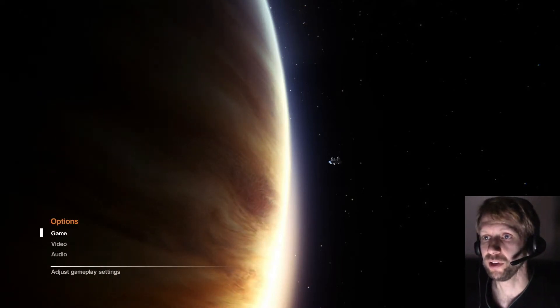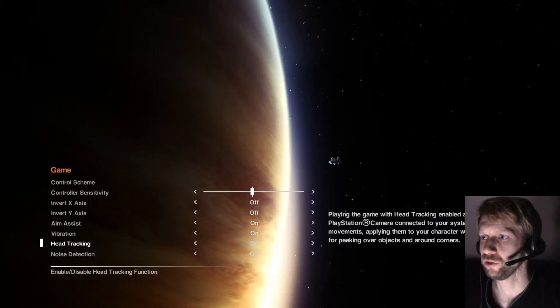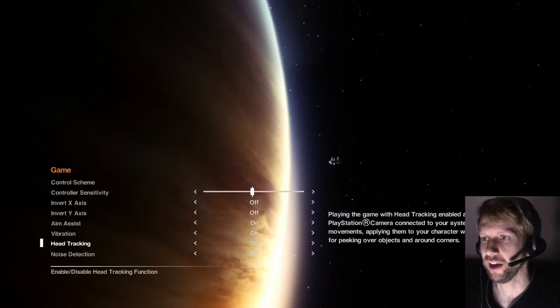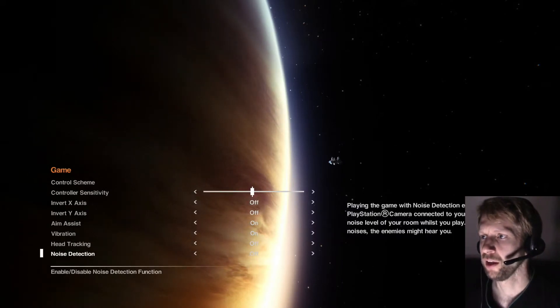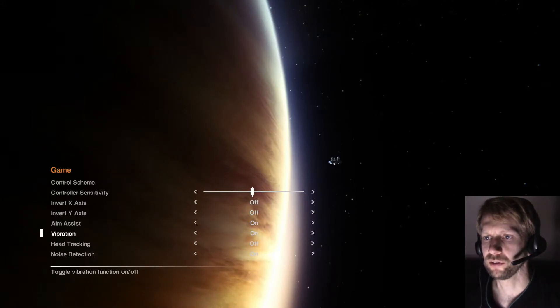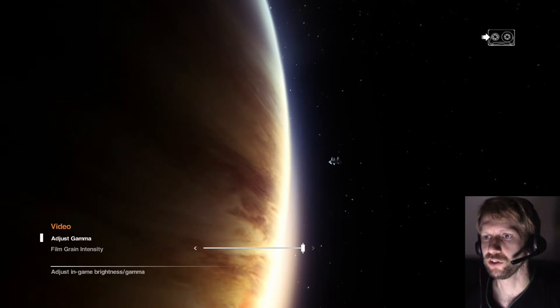I have not played this game yet, so let's see what the options are to make sure it's all set up the way we like. Head tracking? I don't — whoa. No. I don't have that camera thing. So let's just go ahead and turn those off. Alright, and back, and video, and adjust gamma.